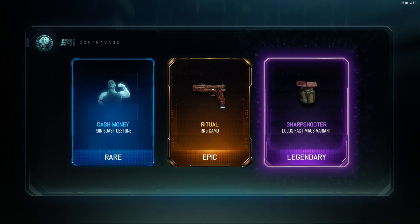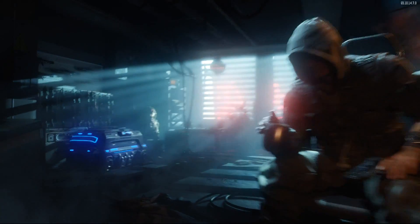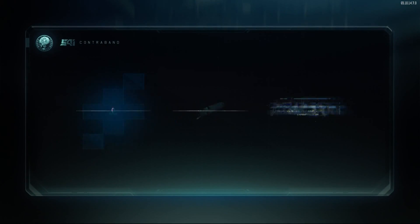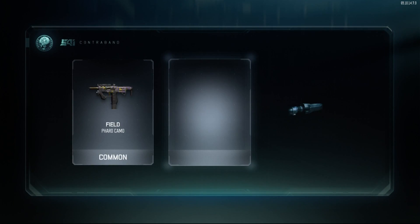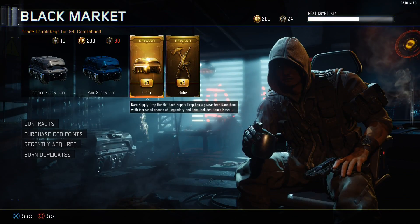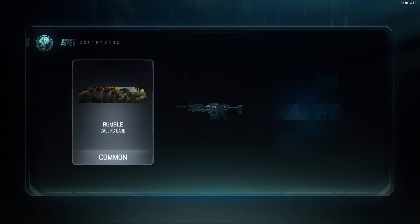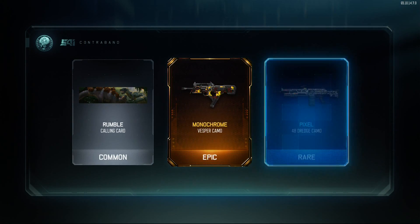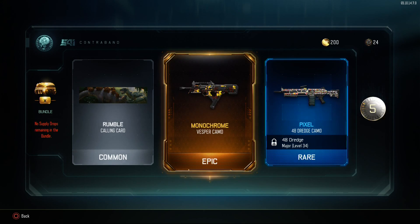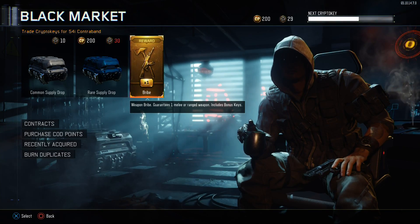I want like the Moss or something. Super steel, you gotta do what you gotta do. Alright, this was a bad one. Last rare supply drop — check it out, check it out — alright, camo. Now let's open up the weapon bribe and see what we get.